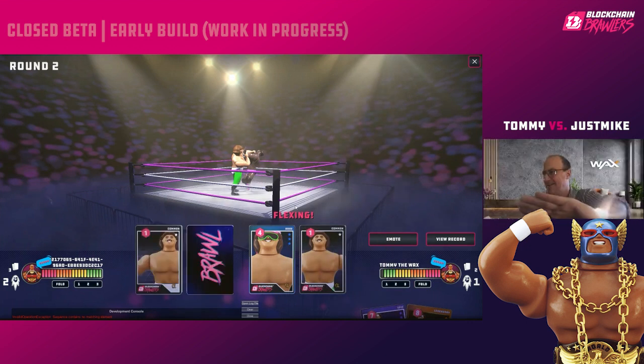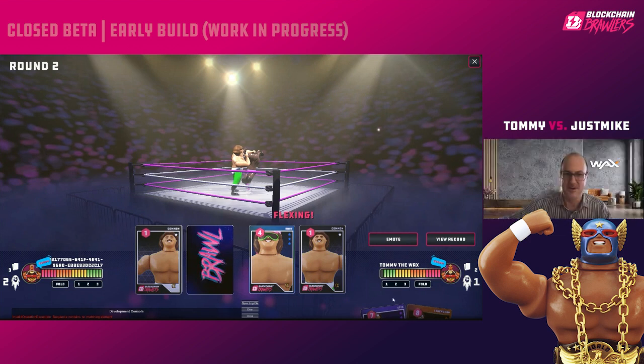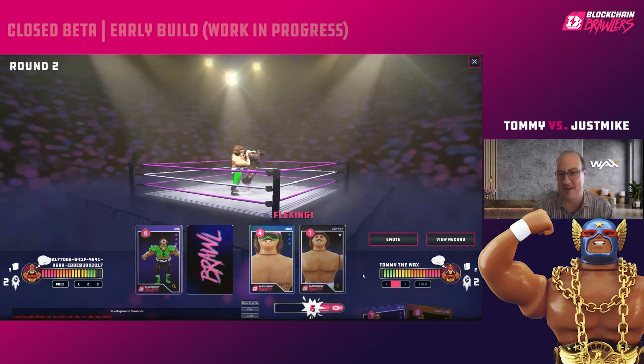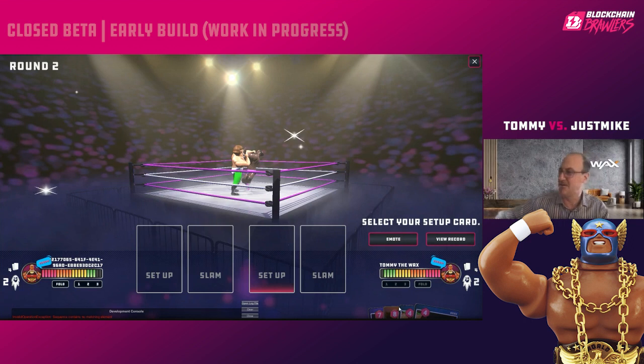You'll notice on my screen I am flexing — it shows the Flexing indicator above my card. Mike's got a one showing, so the highest he could have is nine. I'm playing a five, but since I'm flexing, even if he has a two I'll lose because I'm flexing — unless he's also flexing. I'll bet two and go for it. Mike folds early, which is strategic. After round two, our power meters are both at two and we each have four draw cards — our parameters are pretty even.